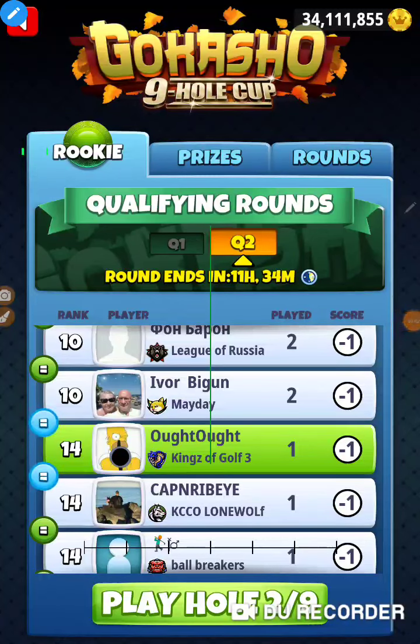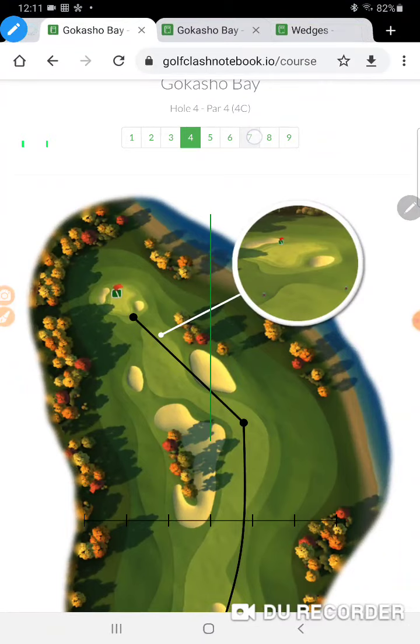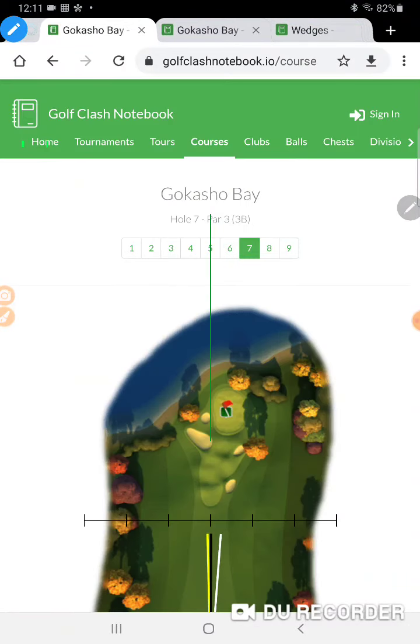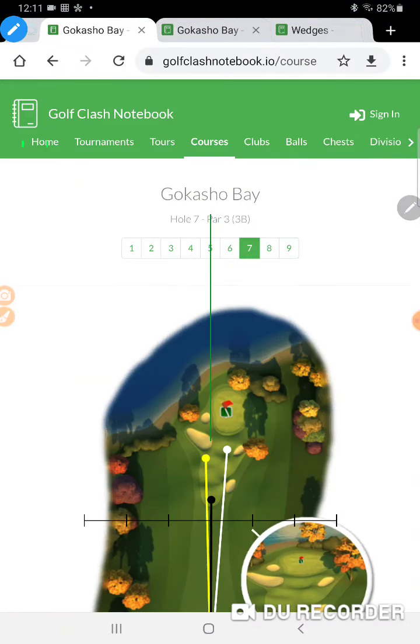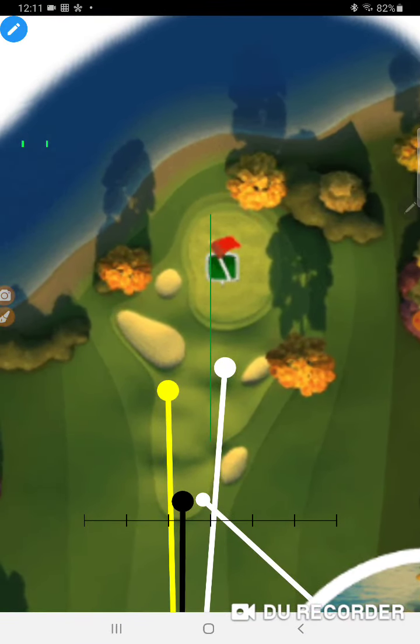All right, I'm on hole number two of the Gokasho nine-hole cup — this is Gokasho Bay hole number seven. Let's go look at it, let's go check it out. Images brought to you by Golf Clash Notebook — wish they'd update their site. I'm going to do a shot that's not on here.